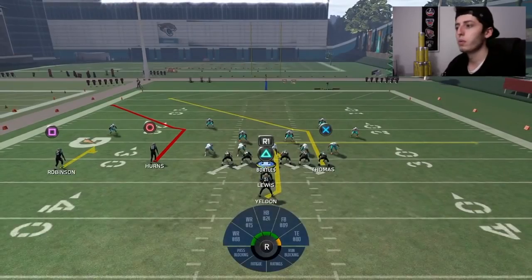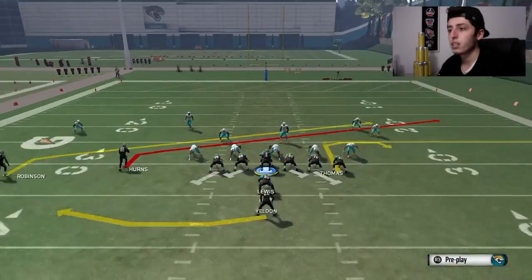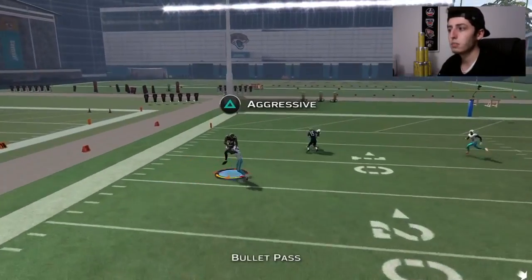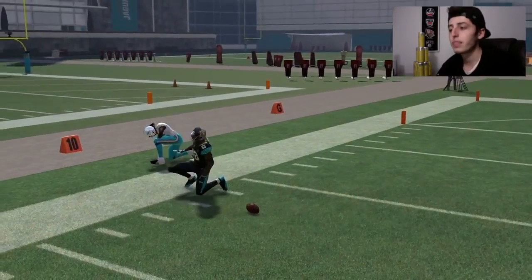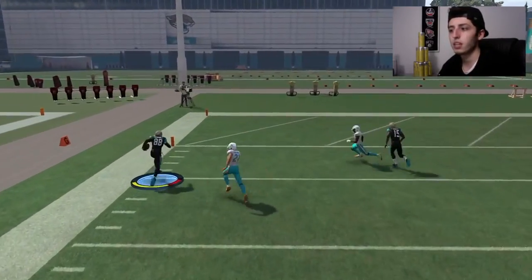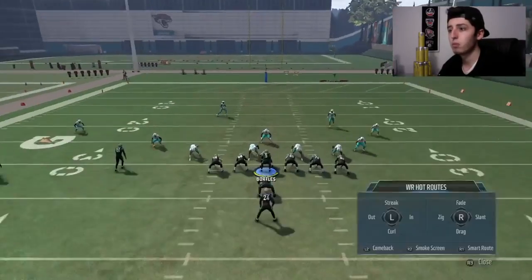Now in our last video we were running post routes to the right-hand side. On this route we're actually just going to be running them to the left-hand side. The only adjustment we're really going to make is we're going to be streaking our square receiver, and against man coverage more than less. You're not going to get that animation every single time, but you will be able to beat the man on the left-hand side. For example, that was man-to-man coverage and you guys were able to see we were able to burn it for 30-plus yards. That could have been a one-play touchdown right there.